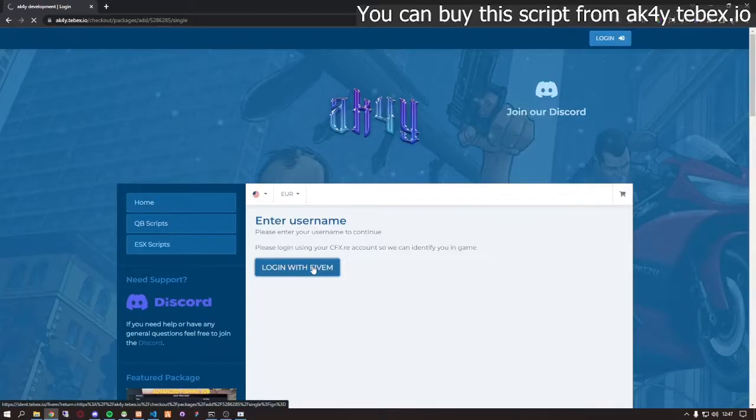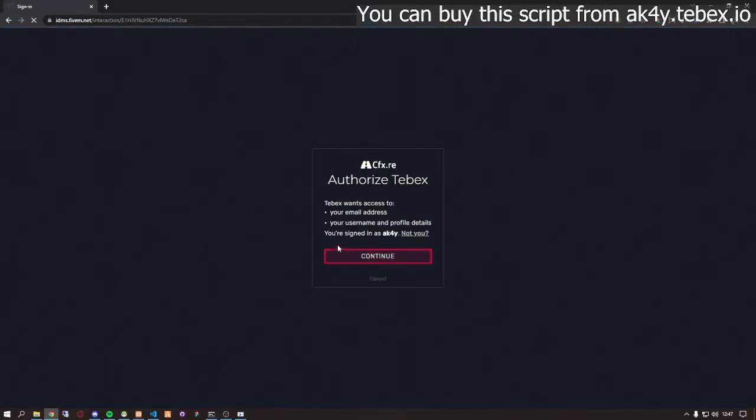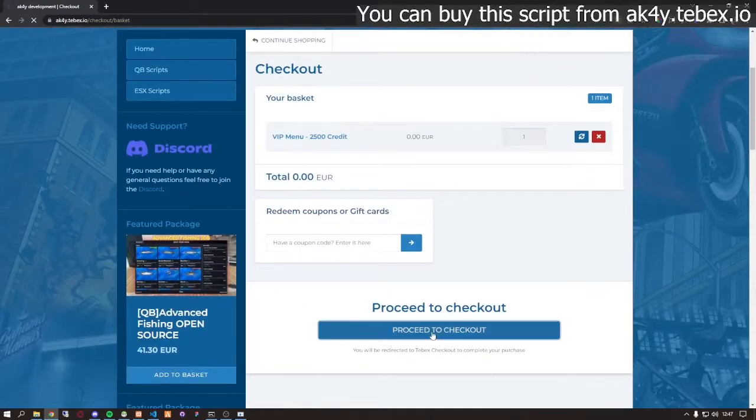And thanks to the Tebex integration, they can buy these items very easily. You can buy credits from the Tebex platform and activate the promo code.